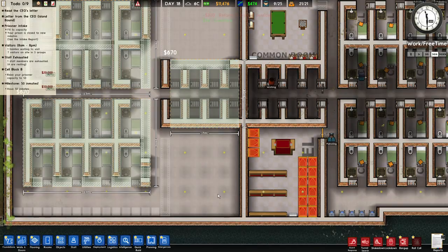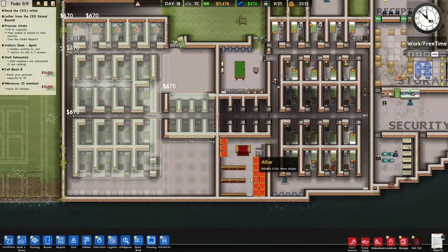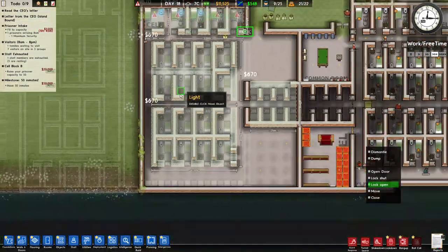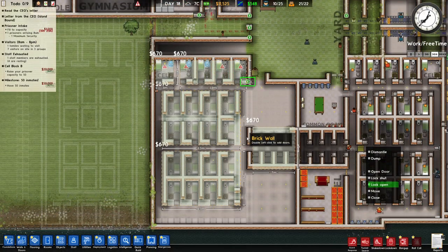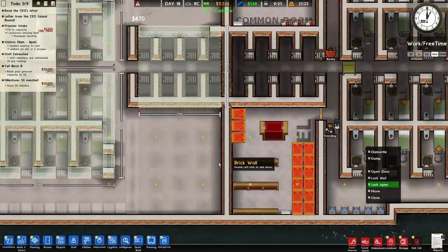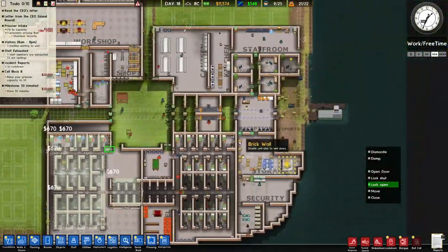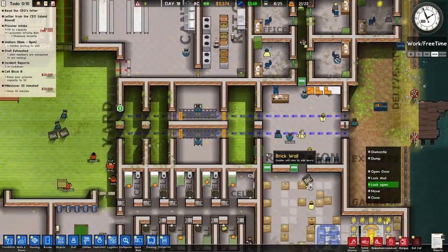I have intentions of changing this place to put more cells in, because I don't see a need to put another chapel in. So there are 16 plus 5 equals 21 cells, times 2 that's about 42. I need about 8 more prisoners inside to reach this milestone and get 50,000. I might consider putting a dormitory in here, which is a cheaper way of doing things.